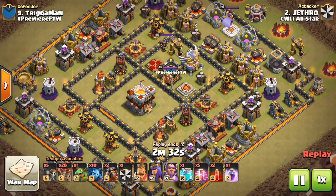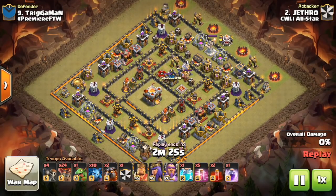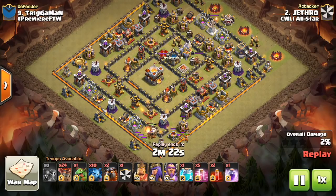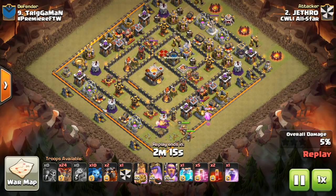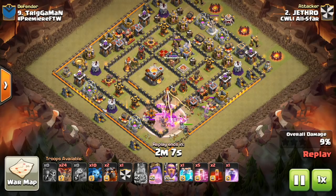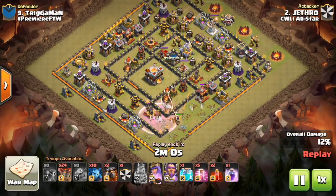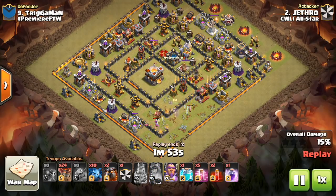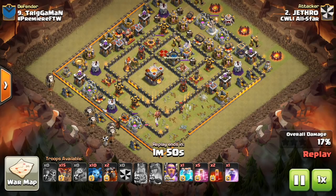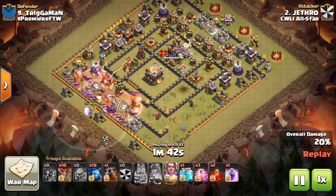This is the one other 11v11 3-star we're going to look at today. Of course it's going to be that same composition that we know works against these Town Hall 11 bases — oftentimes the symmetrical bases with the X-bows on ground and the air defenses nice and central in those four corners of the base. One thing to point out is that as people are adjusting their bases to defend dragons, they're putting the air defenses deeper in the base.